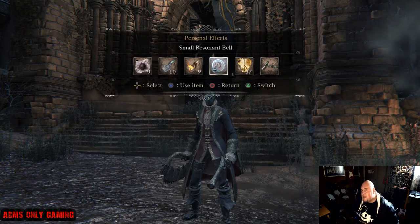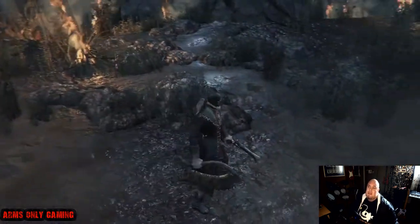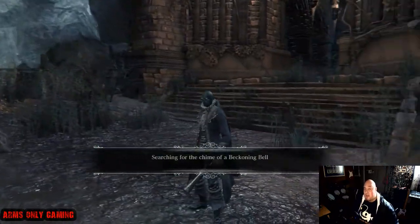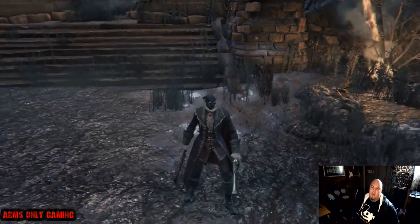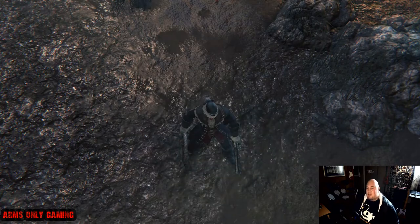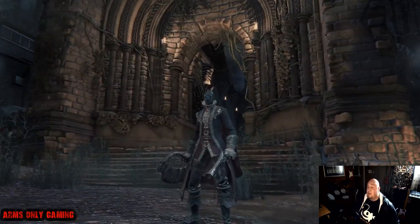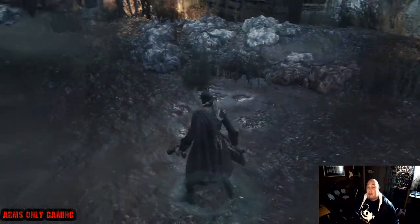Ring your small resonant bell. You'll notice on screen it's going to say searching for players to help you — searching for the time of a beckoning bell. If you notice at my feet the little warp lines are going to the outside, that means you're looking for someone to help. If you're ringing the beckoning bell, those rings would go inward.